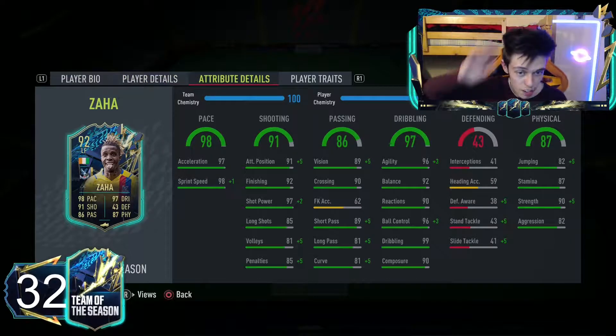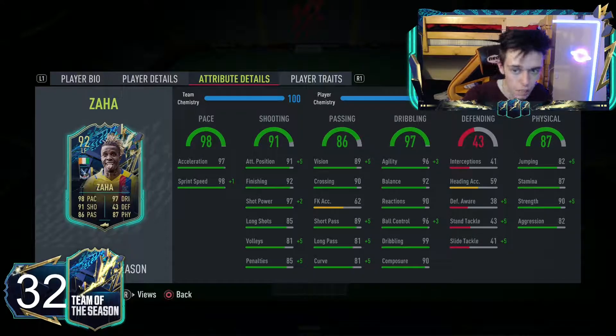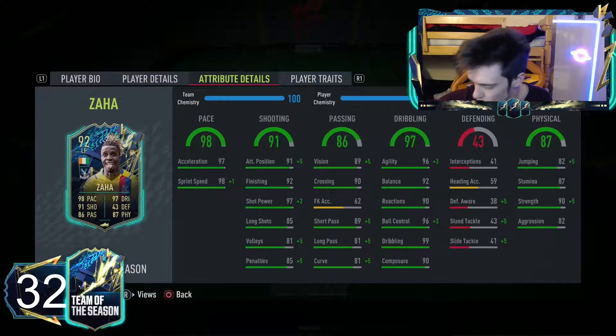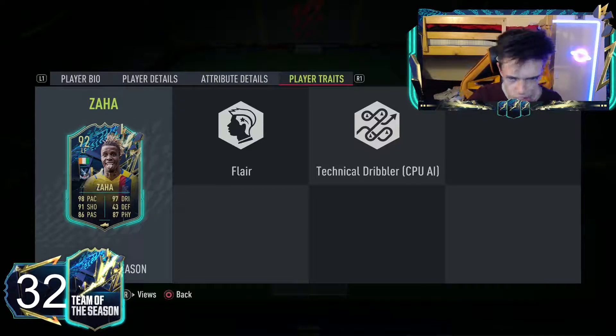In three games he got five goals and two assists, which is not too shabby. His in-game stats look very nice: 98 pace, 91 shooting, 86 passing, 97 dribbling, 87 physical, and 43 defending - but he's a winger so that doesn't matter. He's got the pace, shooting, passing, and dribbling. Even though he's 5'11, nearly six foot for a winger, there's literally no clunkiness whatsoever, and 90 strength in the physicality is absolutely ridiculous.